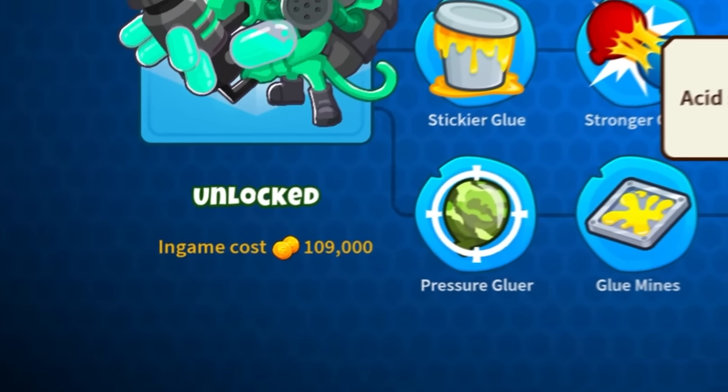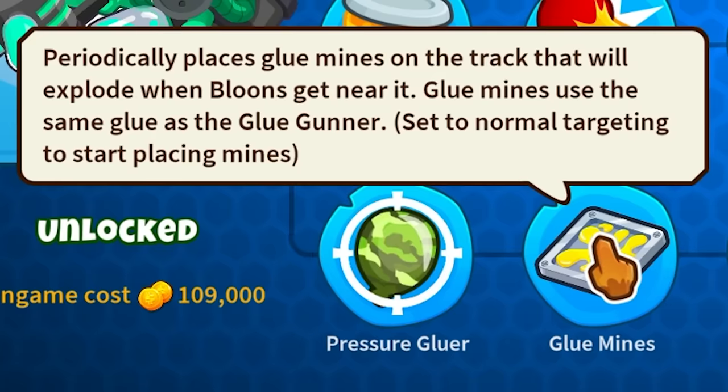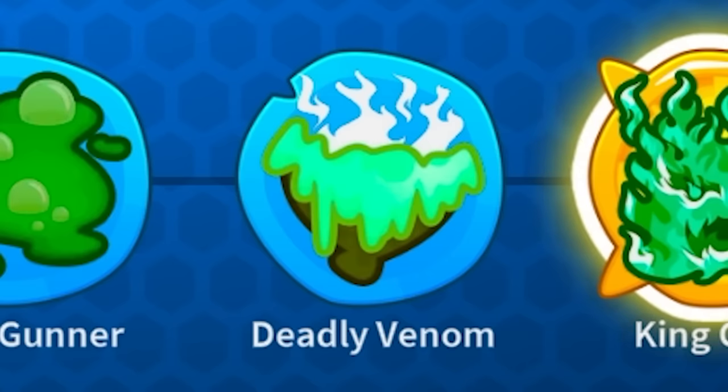The King Cobra — a $109,000 upgrade for the 4th Path Glue Gunner. Along the way, we're going to be getting Glue Mines, Acid Gunner, and Deadly Venom.